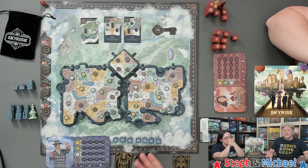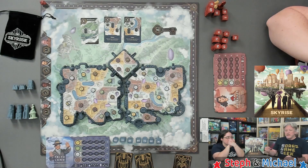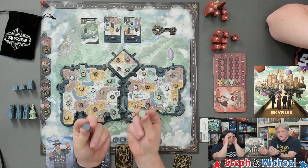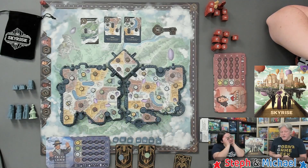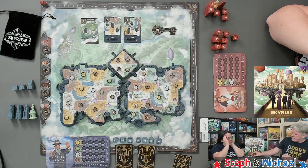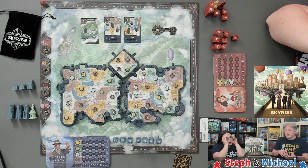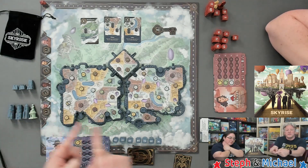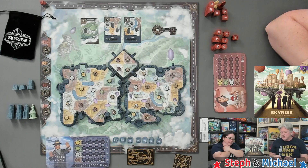I'll turn my chosen wonder cards face up and put my scoring discs on them. In a two-player game you don't really know which one belongs to blue or green, so make sure to assign one of your discs to each so other players know which abilities will be activated. Then you unlock all your era two structures. Those go with the rest of your stuff. If you have any era one structures remaining, they just go along with all your other buildings.